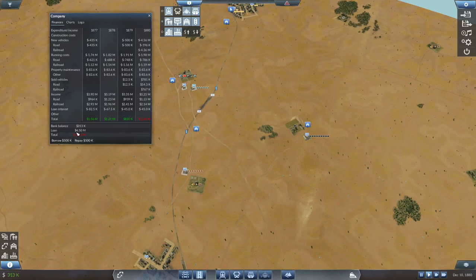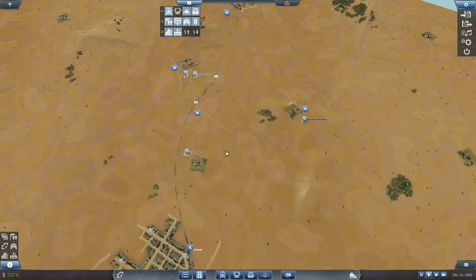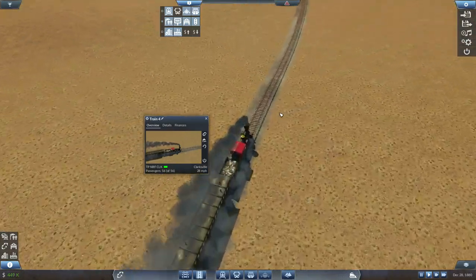We're only at $4.5 million in debt, so we have quite a lot of room to work with. I don't really need to worry about being too cautious with my expansion. And I'm not really building any new infrastructure, so I don't need to worry about those expenses either. Basically, I'm going to need to spend about $5 million on trains. And with only $4.5 million in debt, I can float the entirety of all those purchases without having to worry about actually making any money.